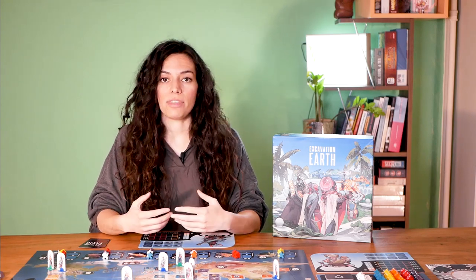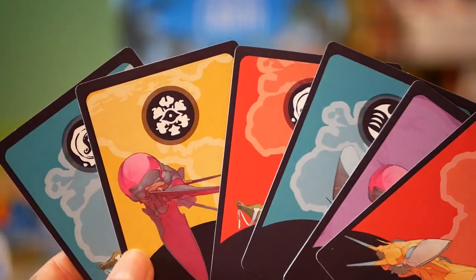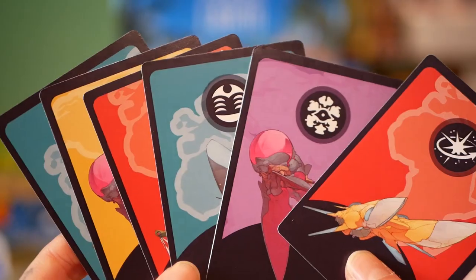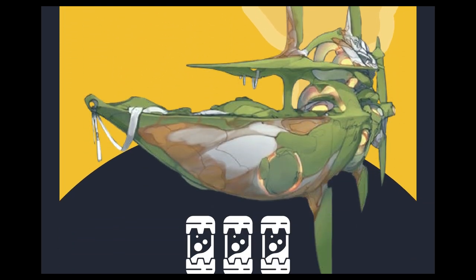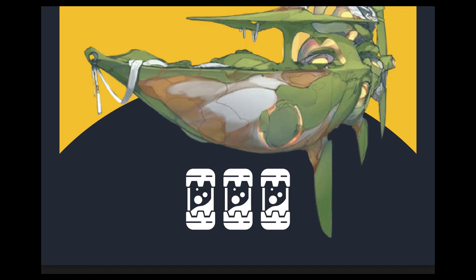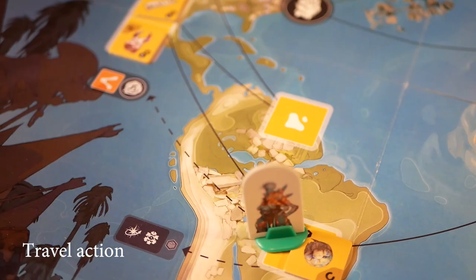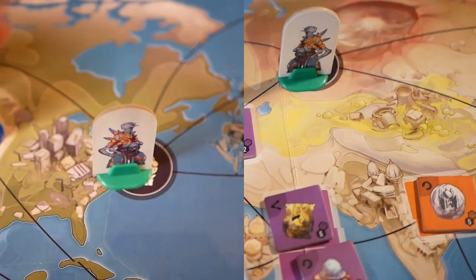The main cards in the game are the action cards, which have a color corresponding to a region on the board and a symbol of one of the six markets. They also have three fuel icons which you can use to perform the travel action. You can discard an action card to move up to three times, either with the same explorer or split across different explorers of your race.